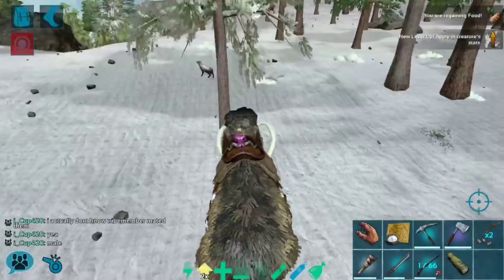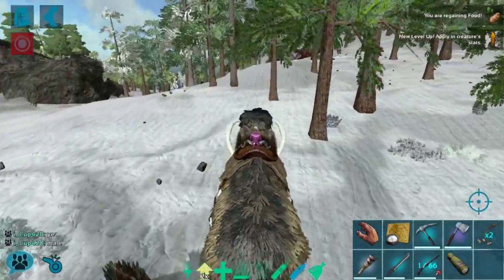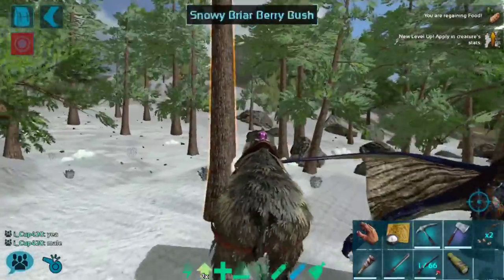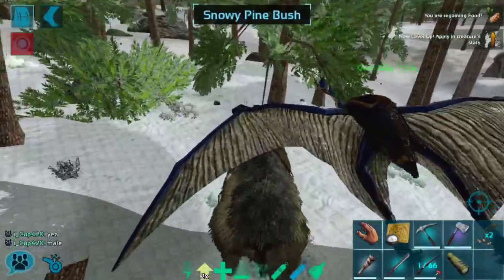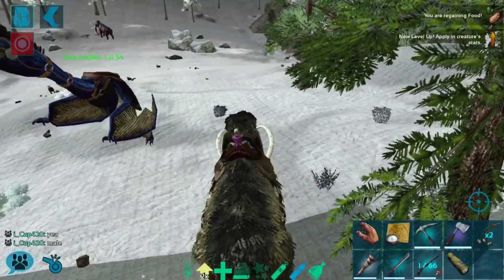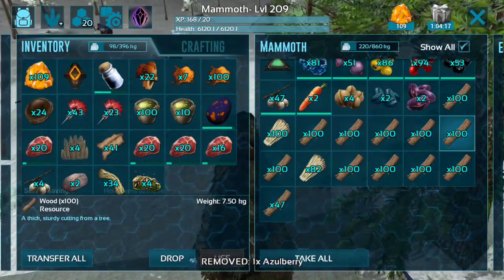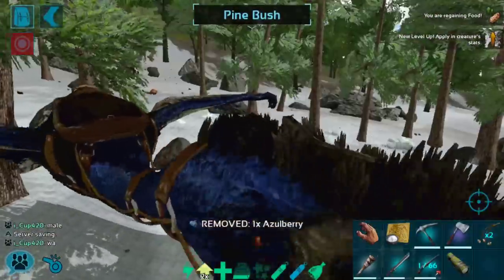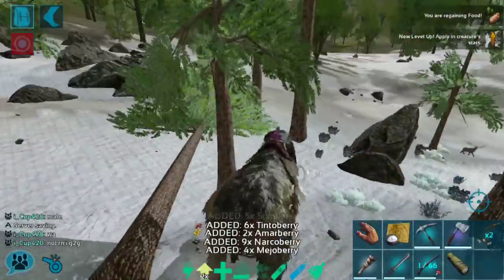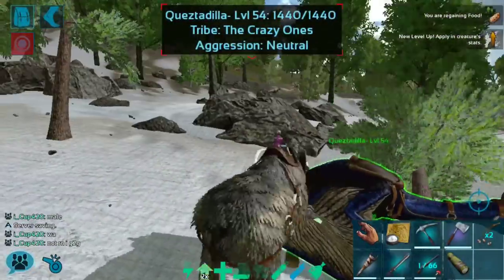I'm trying to get to level 80 so I can get an industrial forge — it's been a little bit difficult with time constraints, and the level growth on these servers gets a little bit slower after a while. The eventual goal is to get to level 100, but for now we're just coasting along. We're getting all of the wood and I love it. I really love to get a vault capped with resources — I think this mammoth is going to get me a lot closer to a vault capped with wood.